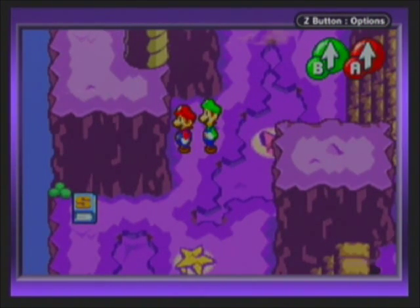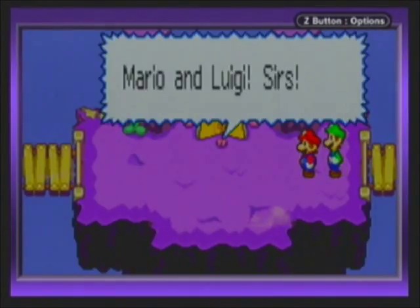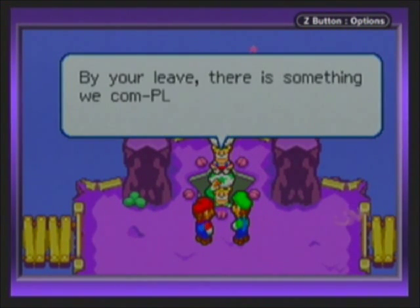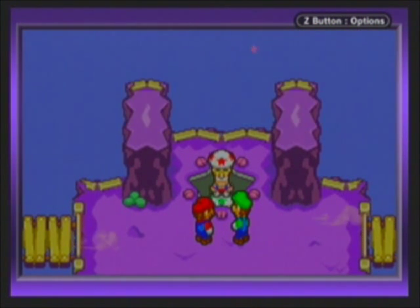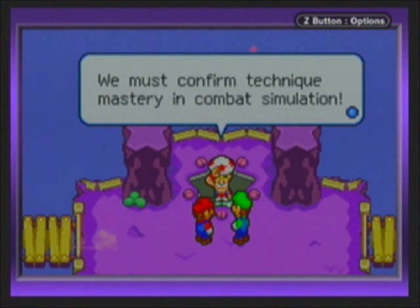Alright, so do we have to go up there? We're good. So Mario and Luigi again? These guys - this is an emotional reunion, sir. But you're leaving. There's something we completely forgot to mention to you earlier. See, when you master a technique in the field, you can also use it in battle. Since you have mastered the high jump and spin jump, you can now use these techniques in battle. Yeah, dope.